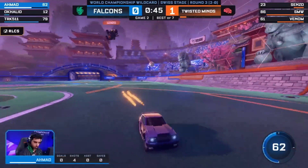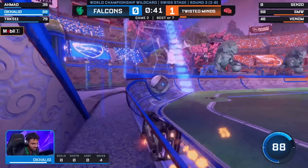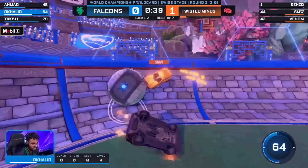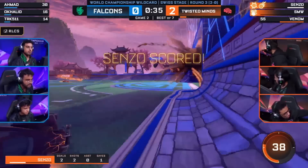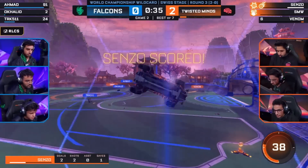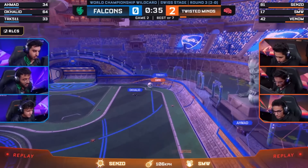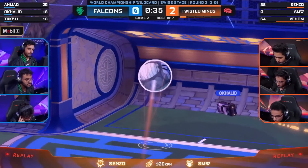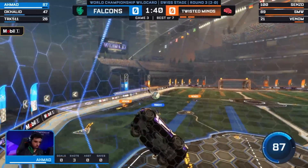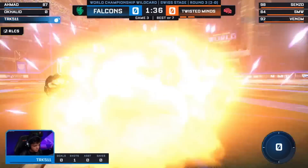TRK missed his interception — that gave Senzo an opportunity. Such a long time for Falcons. Twisted Minds defending from the front to a tee, keeping this ball penned in the Falcons corner. So often, whenever it goes in that back right or forwards right, Falcons just can't escape! Eventually it falls to Senzo. SMW wins a 50-50 against Khaled, wins one against TRK, then wins another one against Khaled! And Senzo's waiting in the middle — faking out the demo against him — making sure defending is as easy as possible for his teammates!